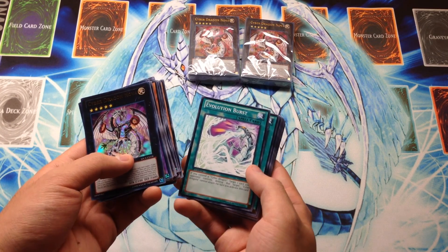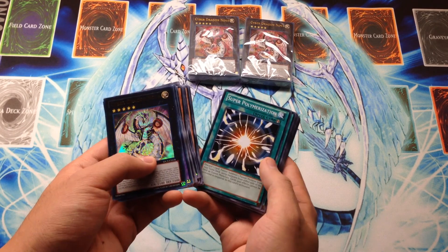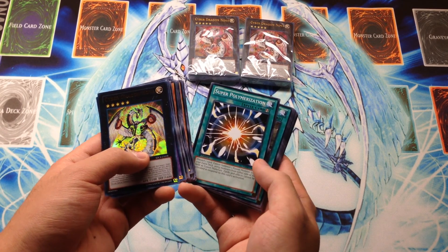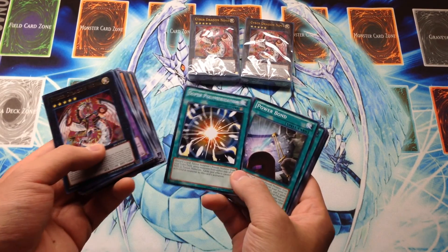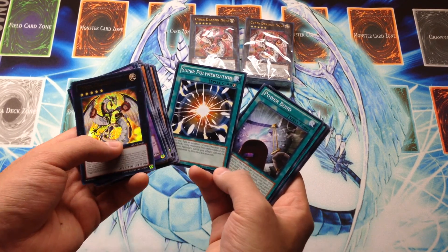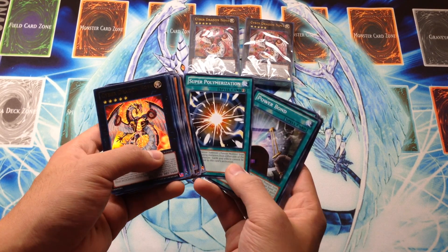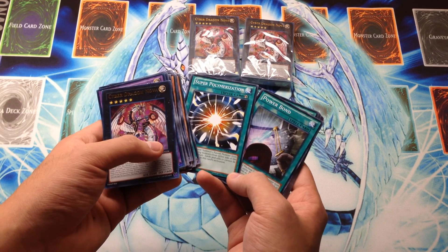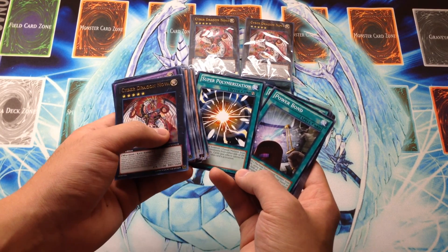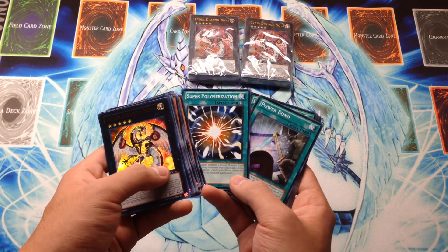Nowadays we have so many different kinds of Cyber Dragons. Super Polymerization — unfortunately it is banned as of now, but still a cool reprint. It was really important to have a reprint when it first came out last year, because it had been a rare in Phantom Darkness when it first came out, and then it was a secret rare in the Mega Packs and the previous GX Legendary Collection, but they weren't widely available other than that.